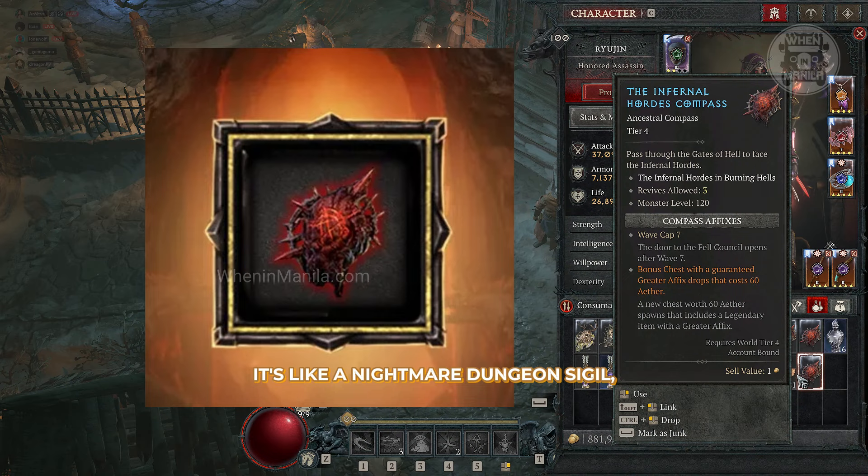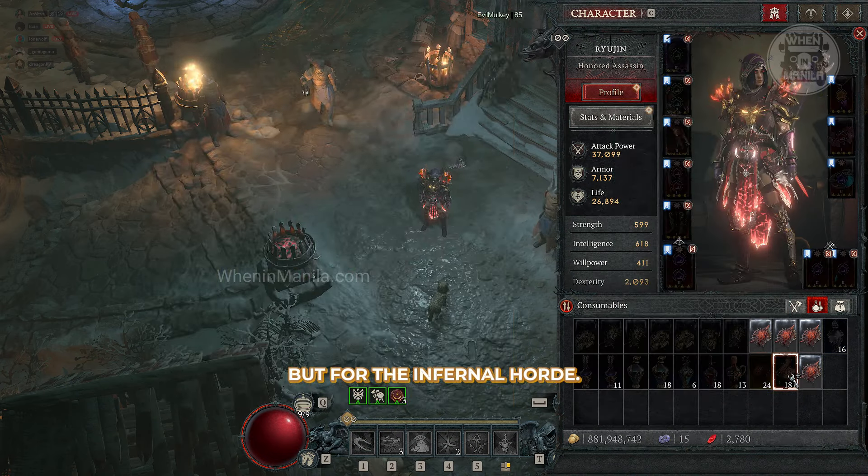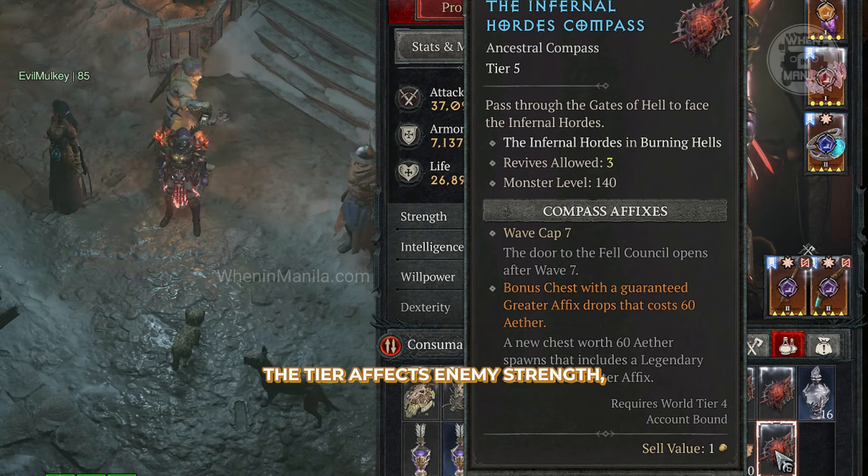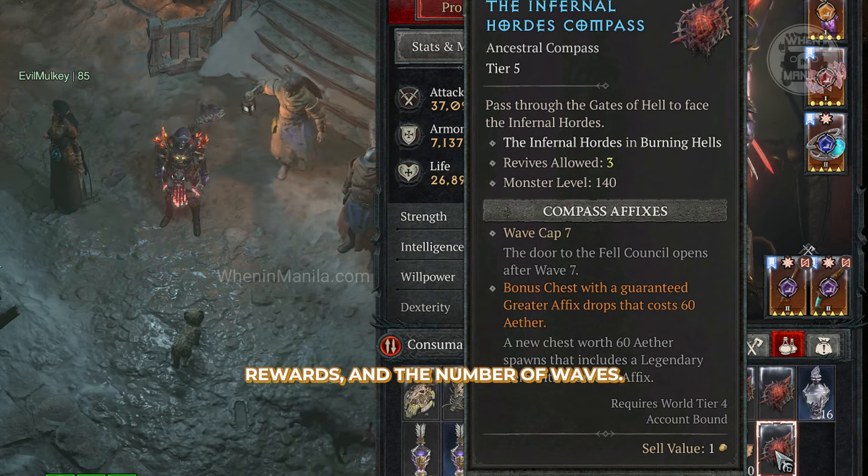It's like a Nightmare Dungeon Sigil, but for the Infernal Horde. Infernal Compasses come in different tiers. The tier affects enemy strength, rewards, and the number of waves.